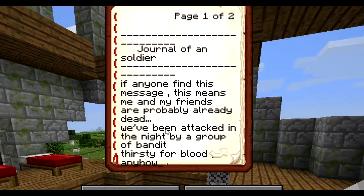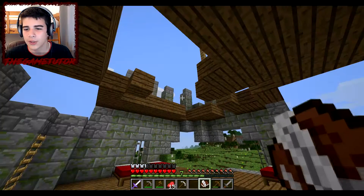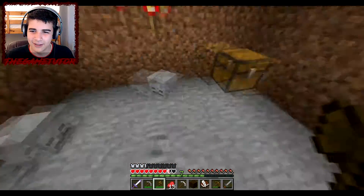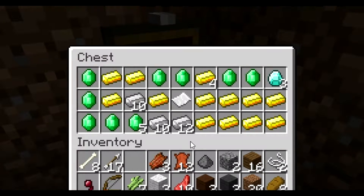Look, this was a bread journal of a soldier. 'If anyone finds this message, this means me and my friends are probably already dead. We've been attacked in the night by a group of bandits thirsty for blood. We managed to block the way upstairs so they can't find us. Me and my friends are currently hiding beneath the tower's foundations. We took everything of high value and hid it with us.' Good thing leaving the freaking book, you know? Yolo.